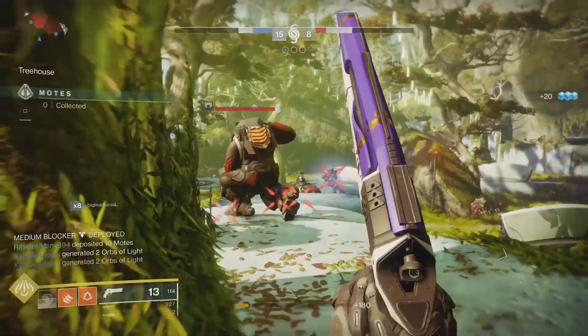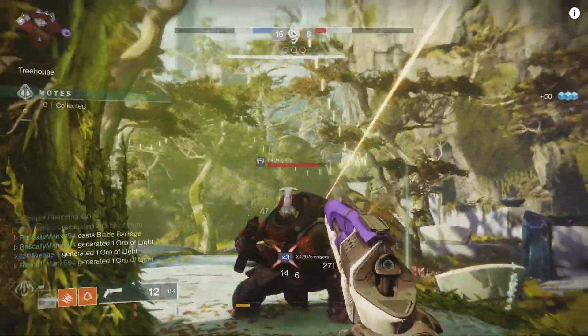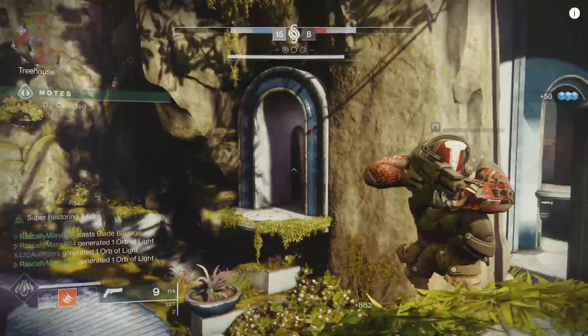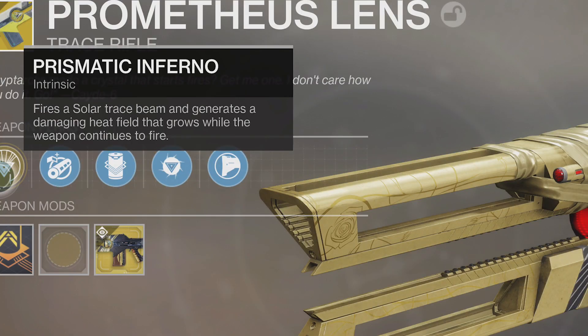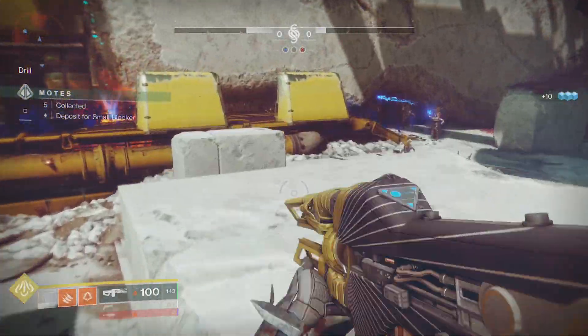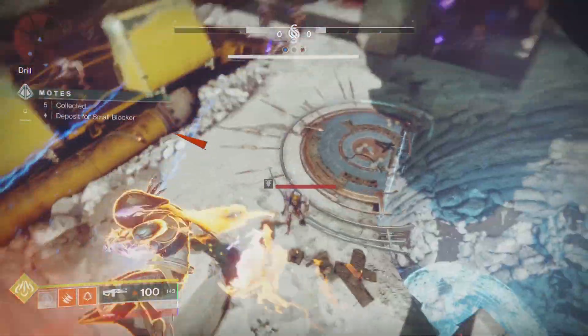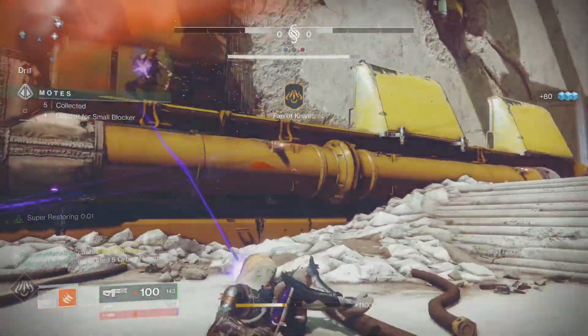This is when the build gets really juicy though, and why I'm using something like Shards of Galanor. Prometheus Lens gives you the intrinsic perk Prismatic Inferno — it fires a Solar Trace beam and generates a damaging heat field that grows while the weapon continues to fire. This is a really big deal because that perk allows Prometheus Lens to count as burn damage, giving you infinite dodges for days.